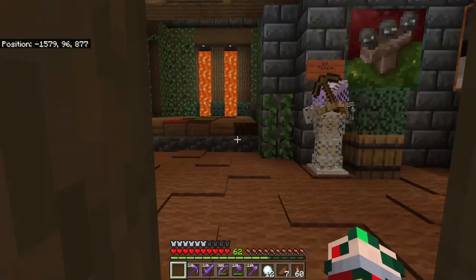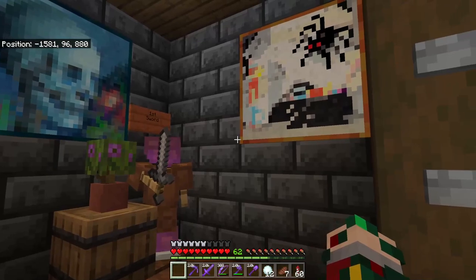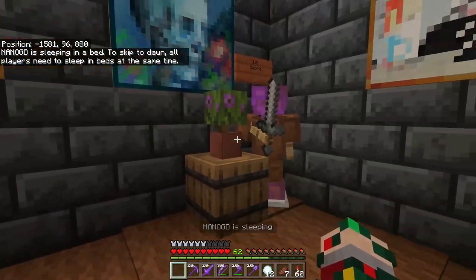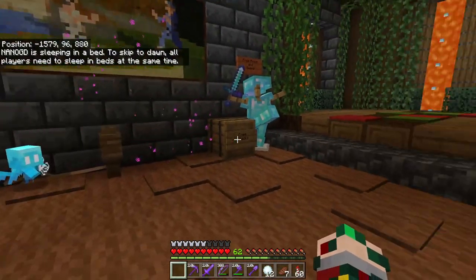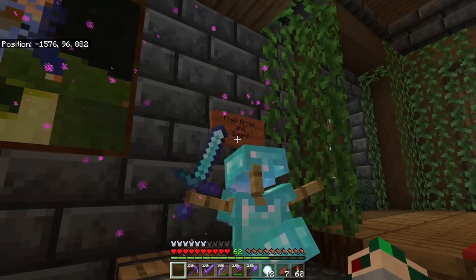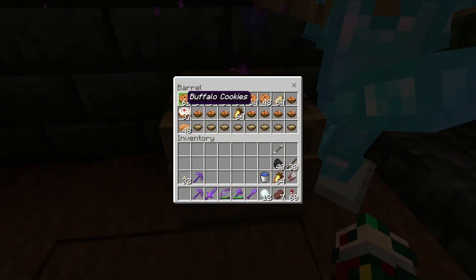The last thing I wanted to show you is inside here — I finally finished my entrance. We've got some pictures up, some decorations, finished flooring and walls. I put my first wooden pickaxe on display, my first stone sword on display, and my first mob chest plate in the other corner. There's also free armor, a sword, and snacks if anyone wants them — buffalo cookies, buffalo cake, rabbit stew, golden carrots, buffalo stew, and even buffalo pie. Come on over and have a snack.